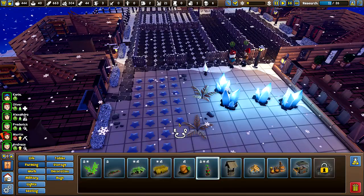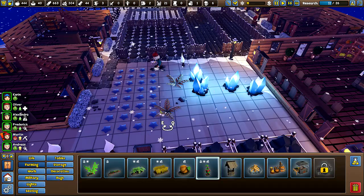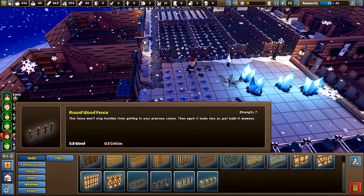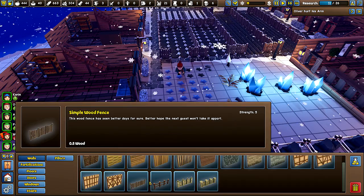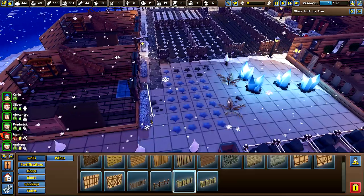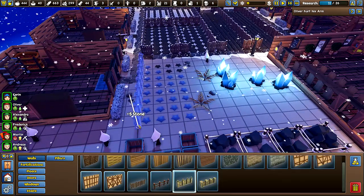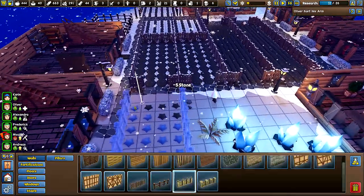Alright, well I guess we'll do it that way. And we need to get a fence up here then, too. So six stone. We could see — this uses cotton. Really? My goodness, you people. Could put a stone fence up around it, I suppose. Oops. That'll be fine. At least we're not using our cotton on that. That way we can get another path.